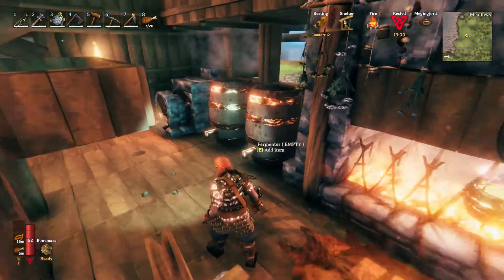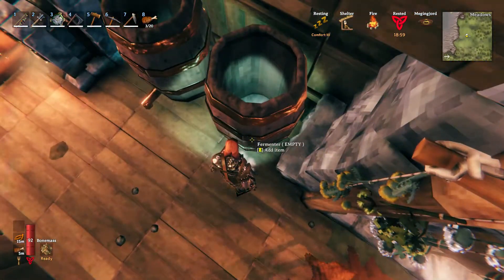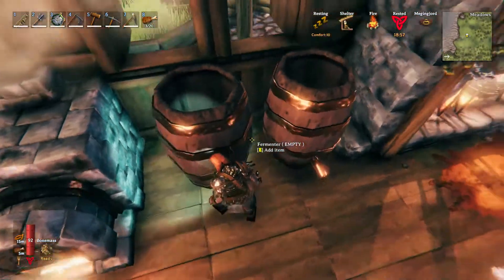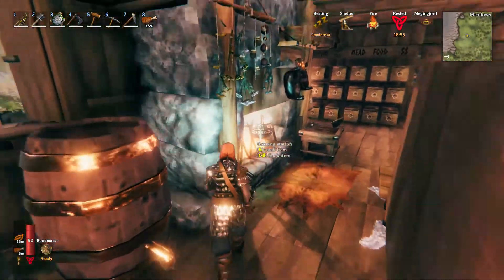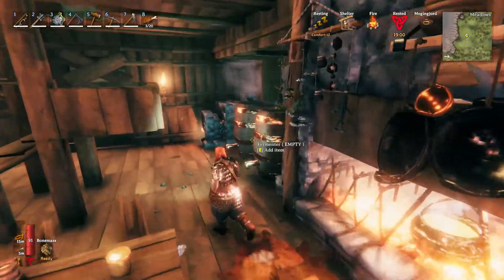Fermenters are used for fermenting meats and wines. Once the meats are fermented, they become a potion or wine. We are going to talk about fighting Bone Mass in the next video, so let's go ahead and create some poison resistant potion in preparation.